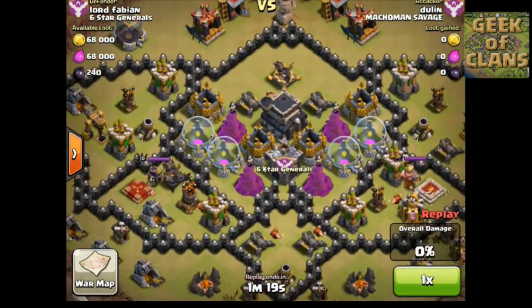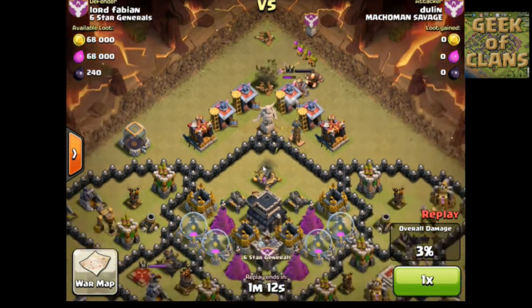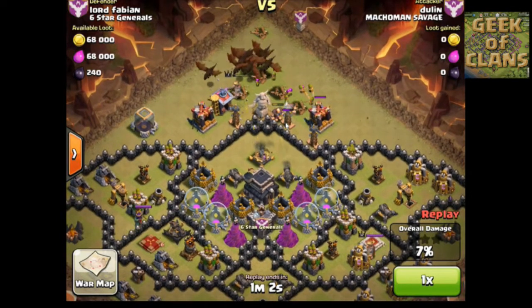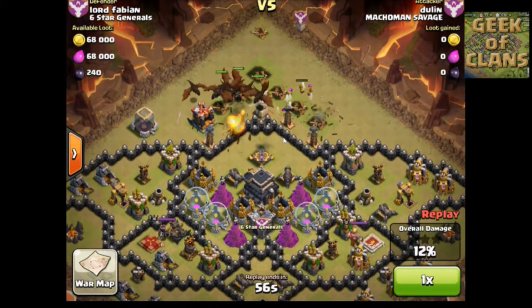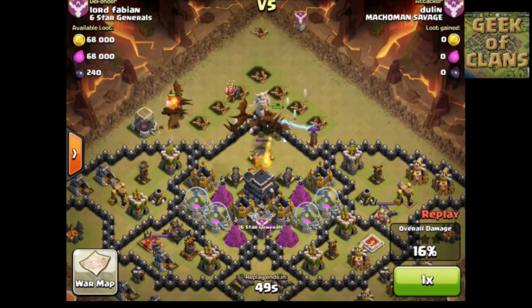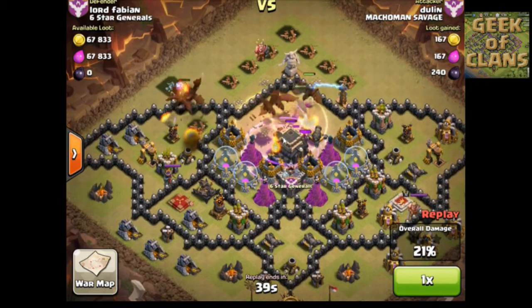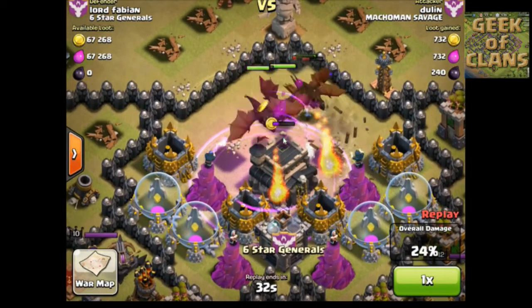He starts out with the clan support, taking out the builder's hut. I'm not sure why a lot of people go for builder's huts right away - it takes one person to do a builder's hut. I have a feeling he wanted to take out all of these first before the dragons start to deploy, but then he noticed the teslas started popping up and decided to get the dragons in there to take out those teslas. He's put down a healing spell and a speed spell, but he put down the speed spell too far away.